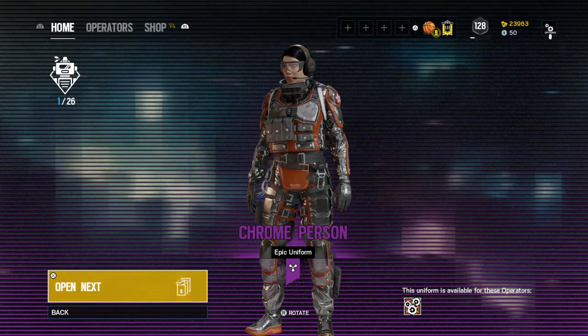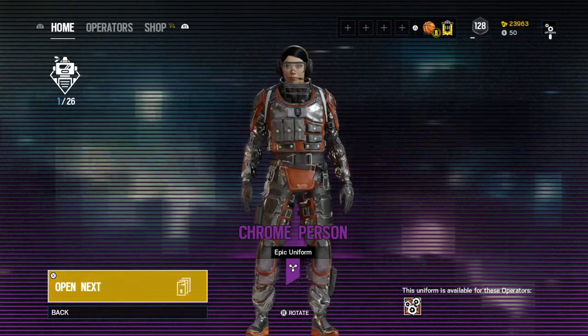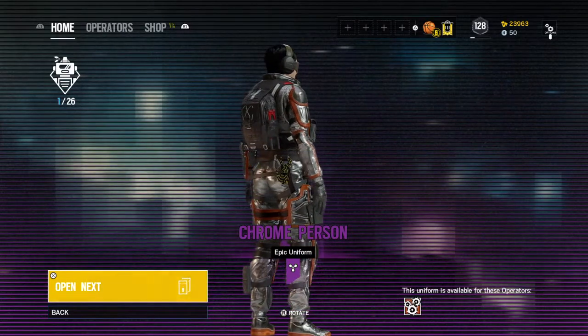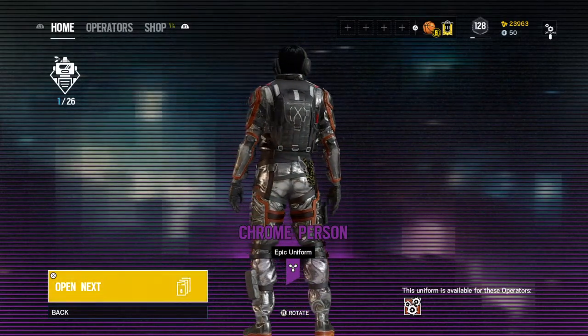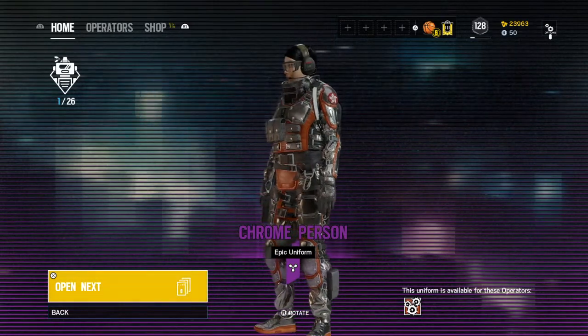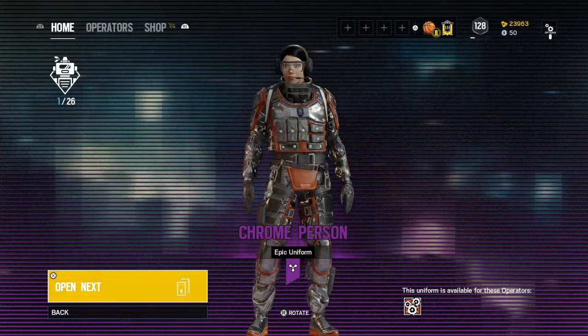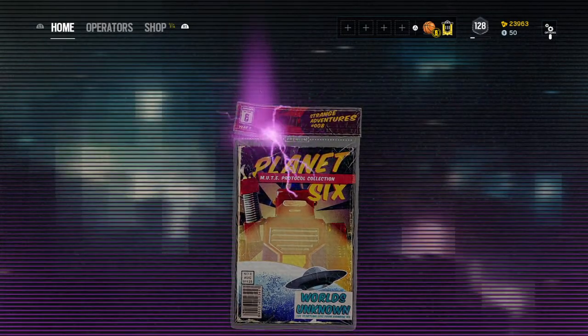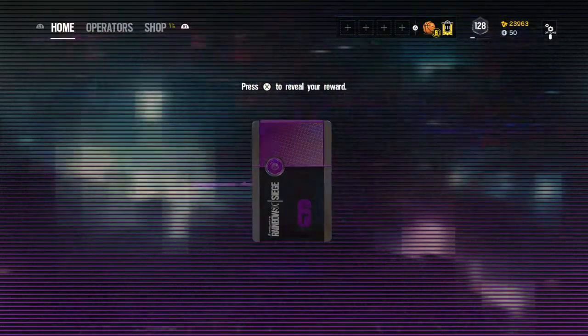Ying Epic Uniform — Chrome Person. Again, if you haven't watched my two previous gameplays of Mute Protocol, it has all of the gameplay skins. It also has the headgear and gun skins as well. Opening our second pack here — that animation looks sick, I'm not going to lie.